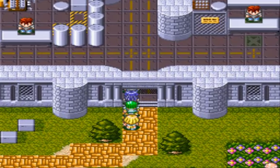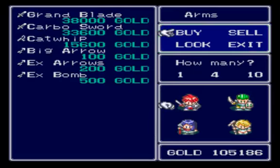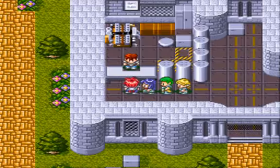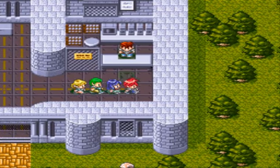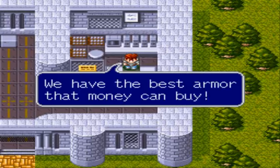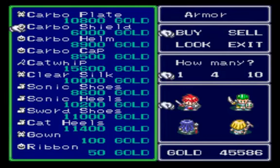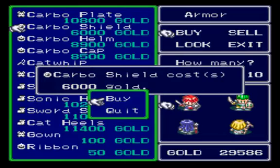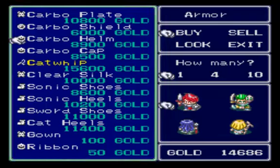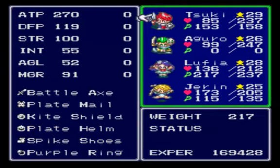Let's play Lufia and the Fortress of Doom. In our last episode we came here to Shinra Labs 4, and we're going to buy some items. The first thing we're going to buy is the Grain Blade, and that goes on to Argo. We're also going to buy two Carbo Plates, one Clear Silk, two Carbo Shields, one Carbo Helm, and one Carbo Cat. That'll get rid of everything else.